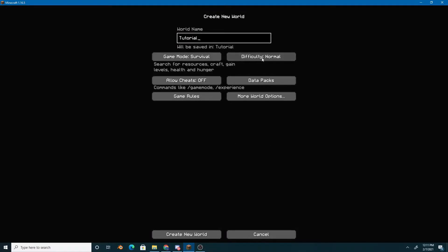Make sure game mode is set to survival, and make sure difficulty is not peaceful — it can be either easy or normal. And then click create new world.